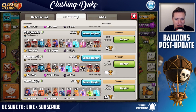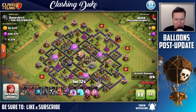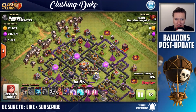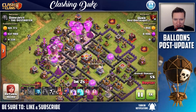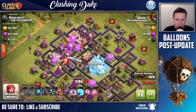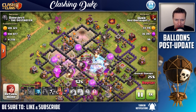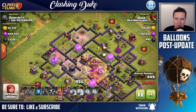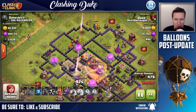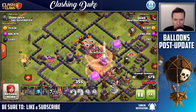I'm far enough along in my town hall 10 base where I don't need to worry about gold or elixir - my lab is up and running and upgrades usually last about 10 to 14 days. So jumping into the first replay, this is an extremely rushed town hall 11. He really has no business being up at town hall 11, but more loot for me. There's a big fat juicy dark elixir storage right there and some baby drills packed out with dark elixir.